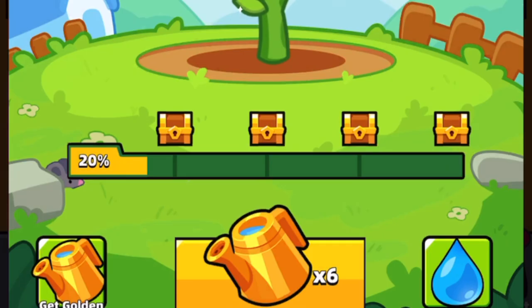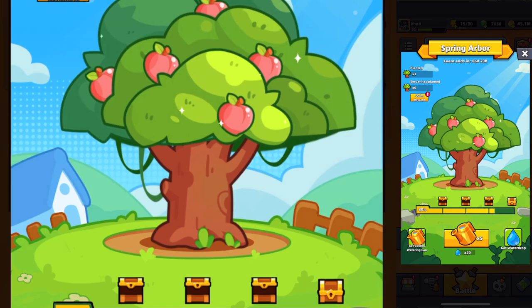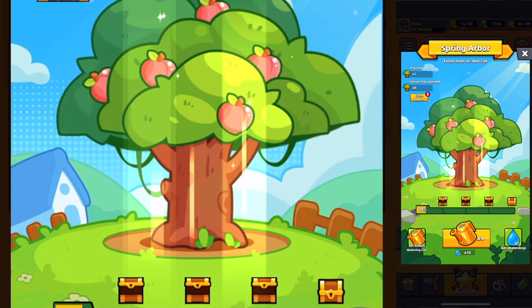Every time you water one of your own trees you can get a chest at 25, 50, 75, and 100 percent. What's inside them is completely random, but a lot of times you're going to be getting things like gear, tech parts, essence, gems, revive tokens, and even scripts.